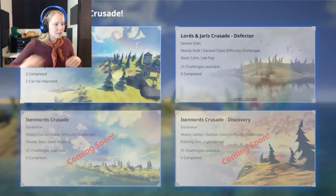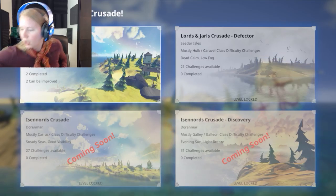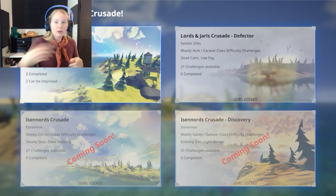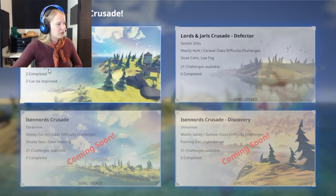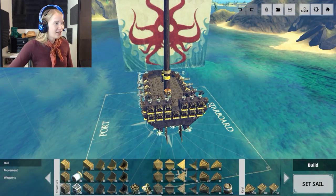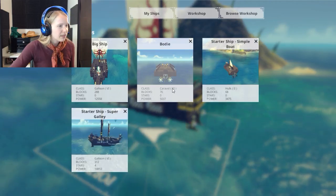They've actually added in some new worlds. They have Defectors. There's Lords and Drown's Crusades, Cedar Islands — that's the one we're very familiar with — and I never tried this new level, but it's locked. There are 21 challenges available; I've only completed 2 out of 14. Let's see what challenges I haven't found yet. There's a lot of shooting ones, some boat ones, and this is actually a starter ship — they give you some starter ships. We can go into Load a New Ship; these are the ones I've built. I've built Bodhi.